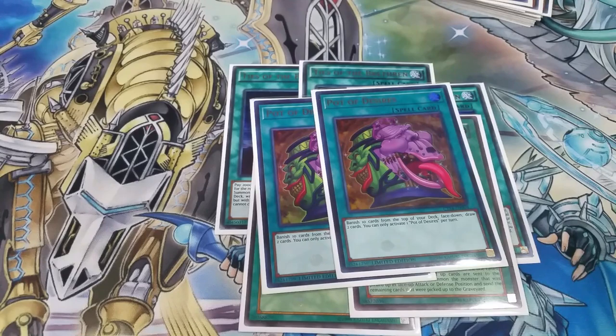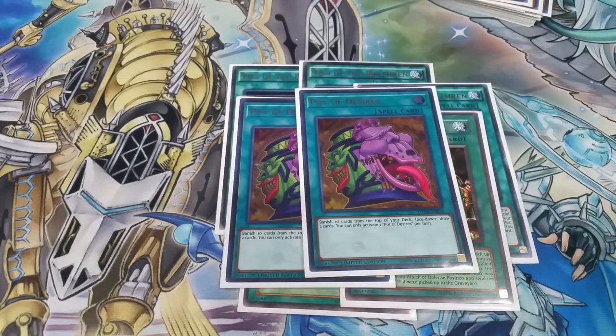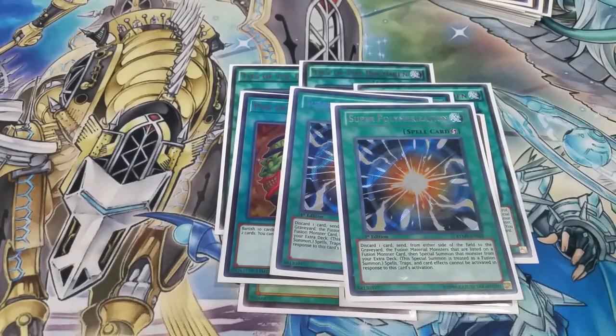Next, we've got two copies of Pot of Desires. You want to see it, but not too much — you kind of want to see it here and there, but three is just too much, and you have a decent amount of one-ofs in this deck where you don't really want to resolve this too many times. We've got two copies of Superpolarization. It helps us go second if we have to. This is a going-first deck by the way, but it helps you go second. It's very good to leave on the field and then interrupt your opponent's plays.